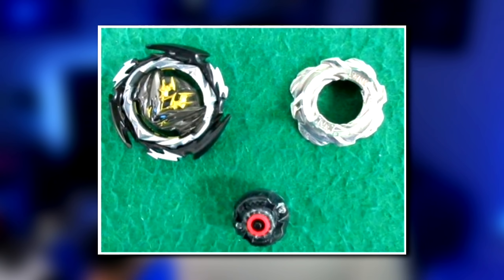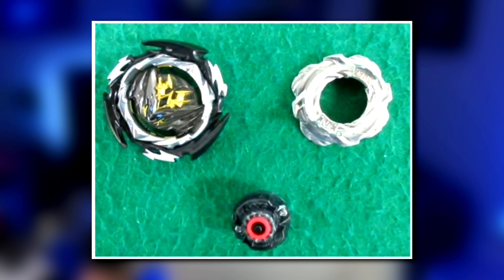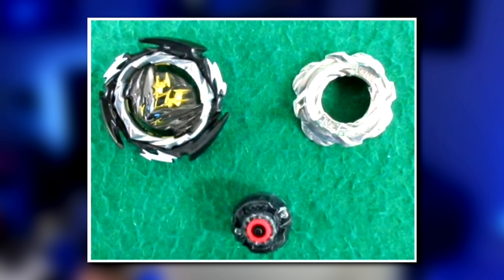Here is the bay and all of the parts. As you can see, it is definitely pretty simplified compared to other bays that we've gotten, especially towards the end of GT and sparking. It's pretty simple. And like I said, it does not have its stickers, so of course it's going to look a lot more bland. Taking a look at the layer first, it does not have a name yet, although I assume it's going to start with a B because the new main character's name is Ball or Bell — translation is still a little iffy.